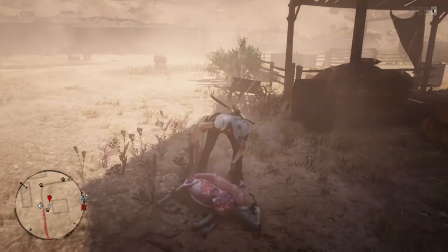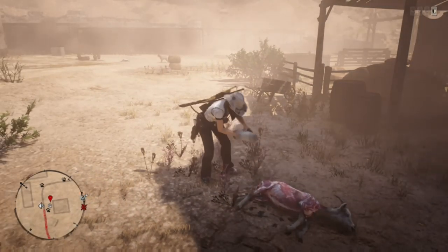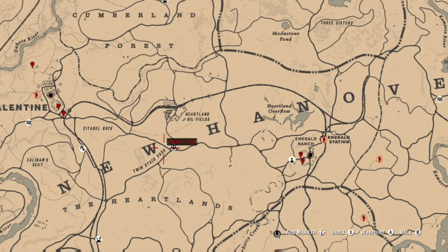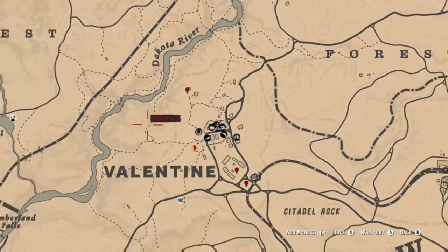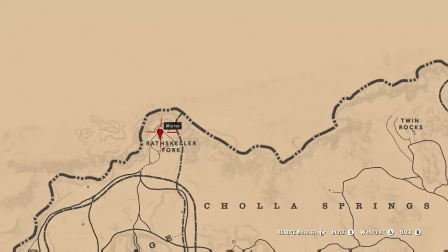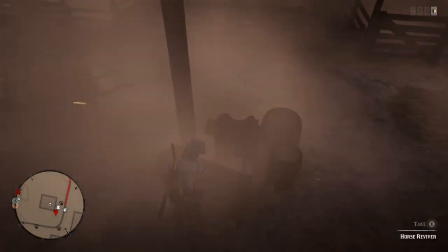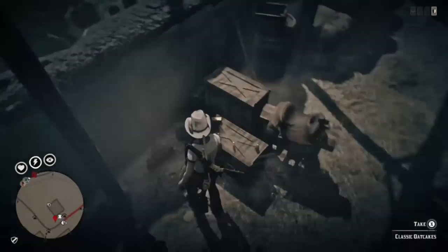Next, mutton — while you're here I suggest you go to Rathskeller Fork. The goats will give you mutton; there are two goats there and you need to craft three. If you don't have extra mutton, leave the area, go down about the train track, circle back and goats should respawn. Other locations include Emerald Ranch and Valentine — there are three spots for goats — and again Rathskeller Fork usually has two goats. While you're here, take advantage of the horse survivors, horse tonics, oat cakes, and near the buildings there are some carrots great for your horse.